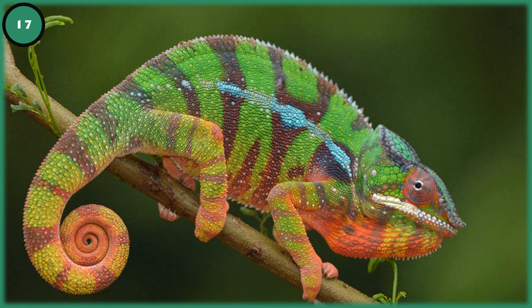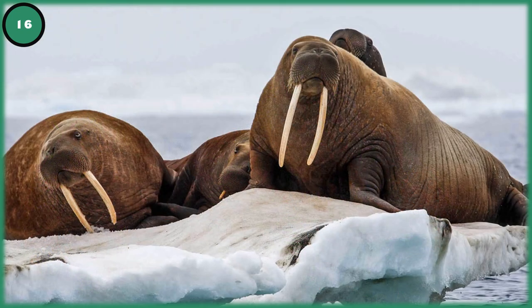Number 17: Panther Chameleon. We really need a chameleon of any kind. They have independently poseable eyes where one can look forward and one can look back. Their special feet have an even number of toes on each side to help grip. They also have curled tails and a super sticky tongue with a sort of grip at the end which helps latch onto prey. They also change color based on their mood and sometimes body temperature — chameleons are still a very mysterious lizard.